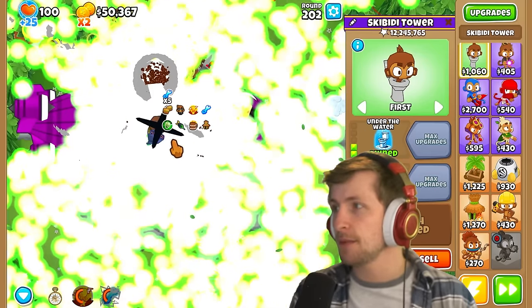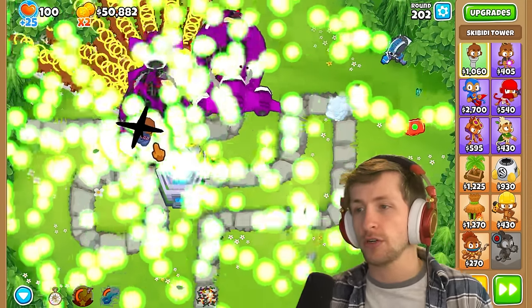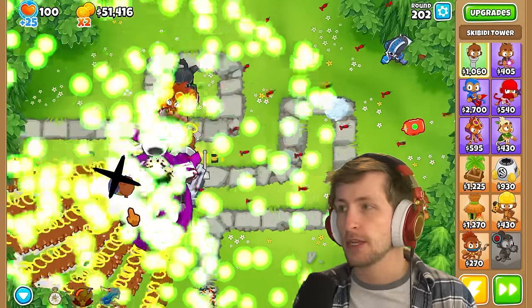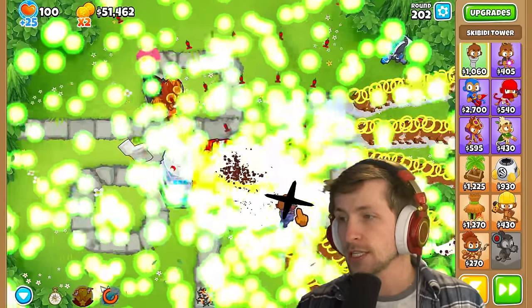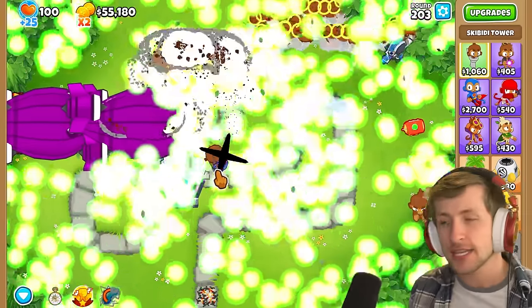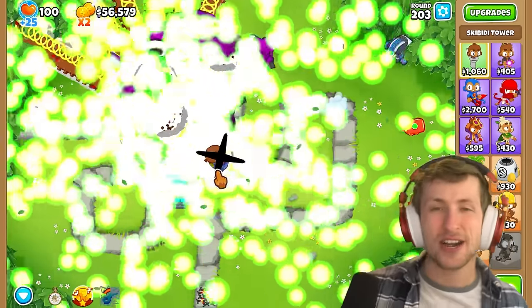This tower has 15 million pops, 12 million pops — the Attack Helicopter is actually way stronger, even with the ultra boost, but this tower has 16 million pops! Wait — oh my gosh, we almost lost! Never mind — we did it! If you want us to bring this tower back with the paragon and more paths, hit that like button and share it with your friends!